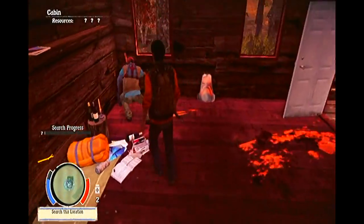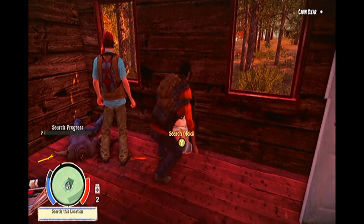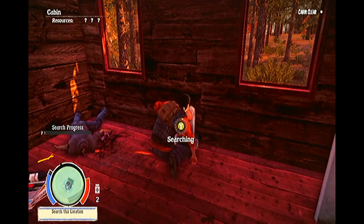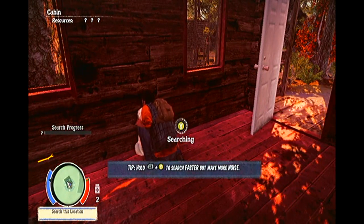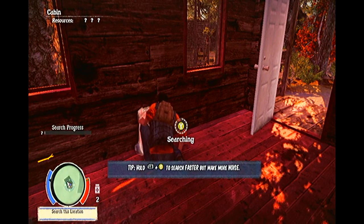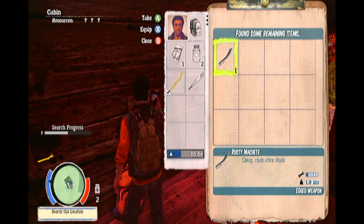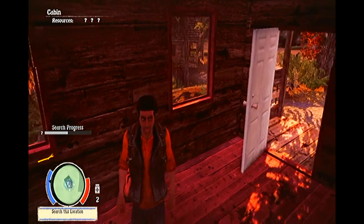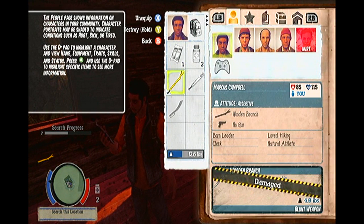Gelling together concepts from Telltale's The Walking Dead game and seemingly effortlessly portraying them in their own unique style, Undead Labs have, in State of Decay, done what zombie apocalypse game creators have been trying to do for a generation — immerse you, the player, into a world where choice actually defines you as a person, and the decisions you make impact not only you and your game, but also the lives of the other survivors within the game too.